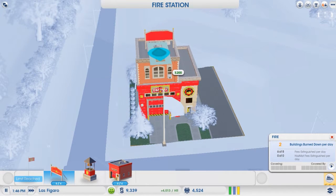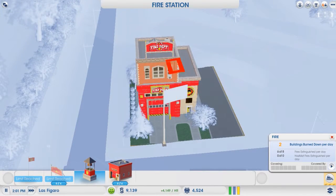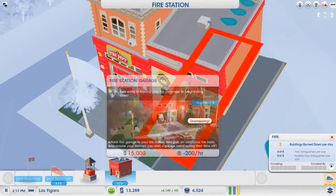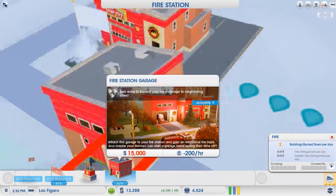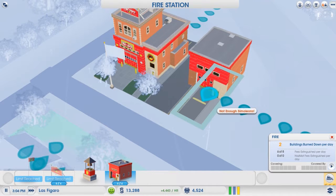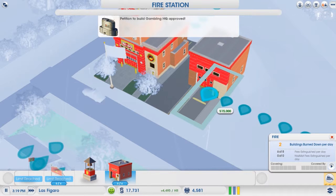I'm gonna have to plop that in — how much is it? It's 15,000. Of course it is. Taxis — taxi speed is so fast. Gambling headquarters approved!